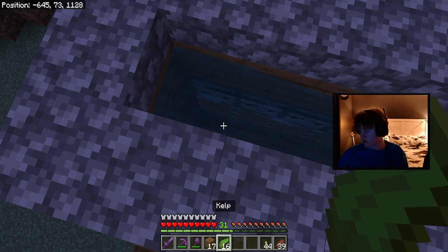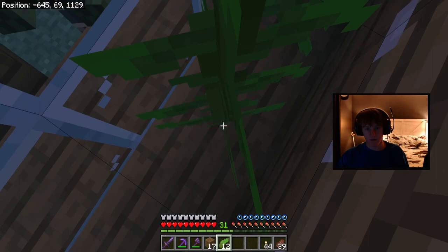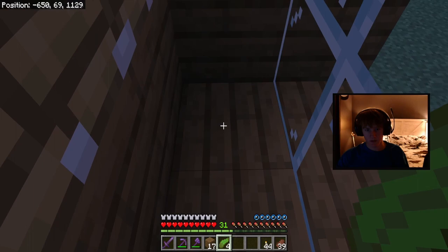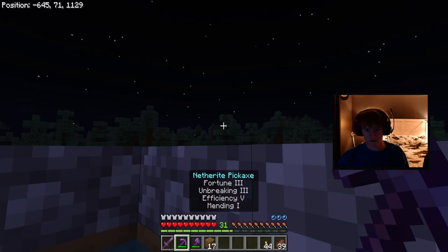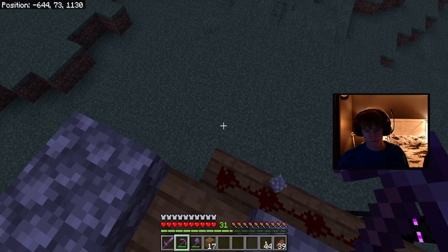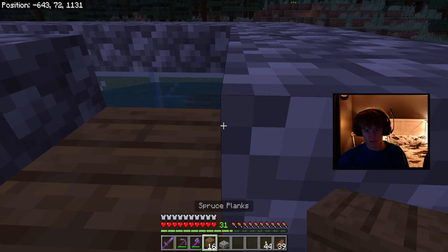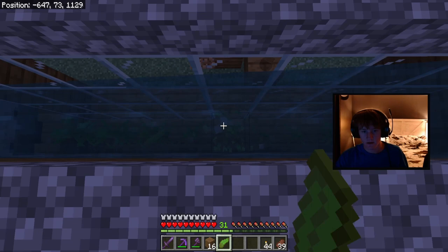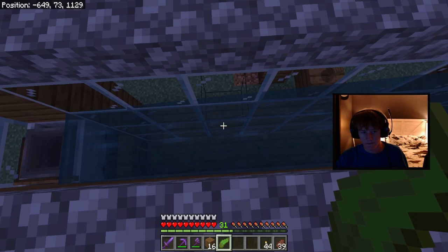Get your kelp and place it two-tall across all the bottom of this — it should look like this right here across the whole bottom. Swim out the top and get your way back out. Place your slab back. For the next step, break the top kelp in front of each piston, just like that.